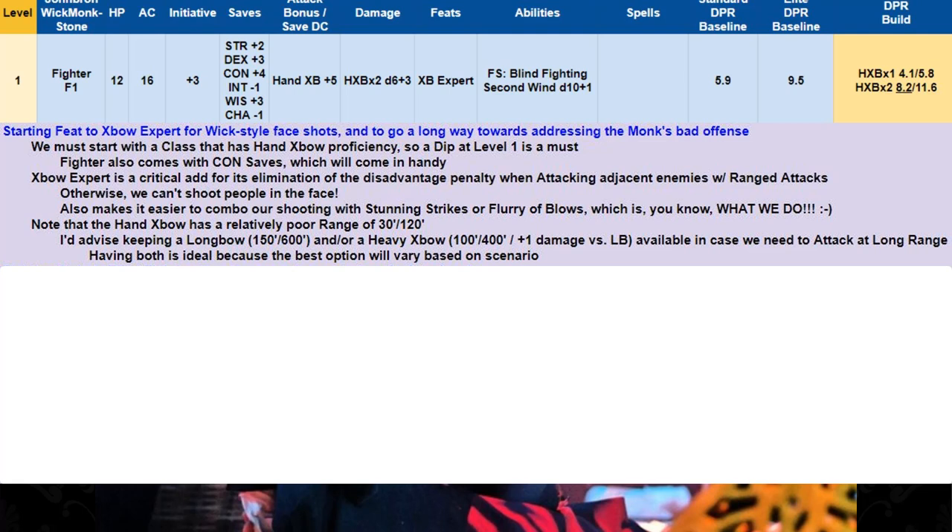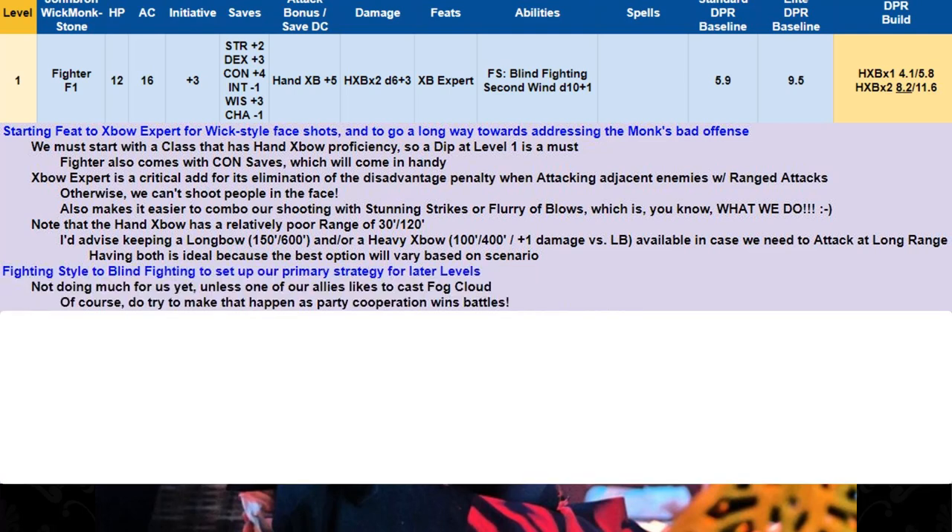Sometimes you need range, and you'll feel pretty silly if you only have a hand crossbow. Ideally you have both, because the best option depends on the scenario. Our fighting style will be Blind Fighting to set up our primary strategy at later levels, but it's honestly not doing much for us yet — unless one of our allies likes to cast Fog Cloud, which would be super cool.